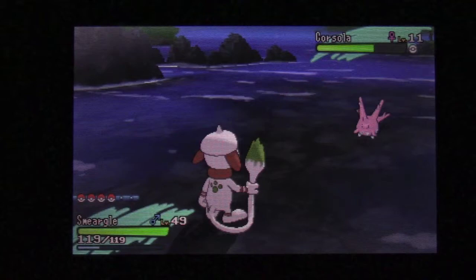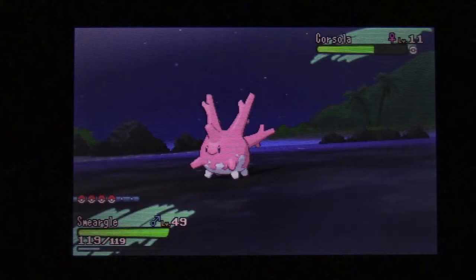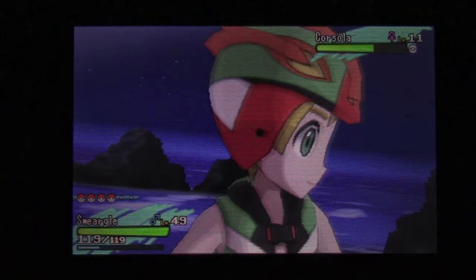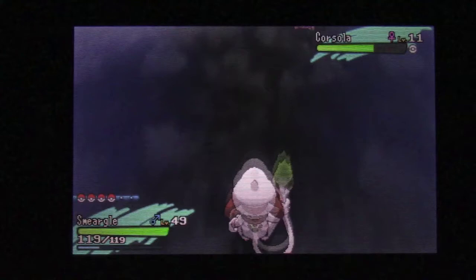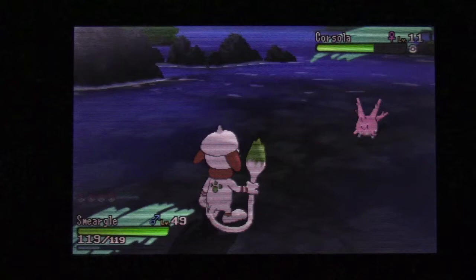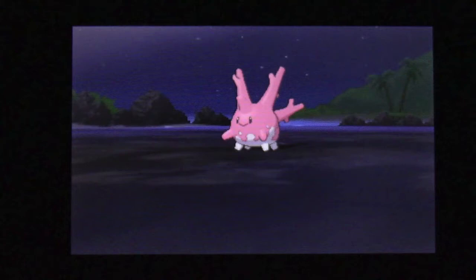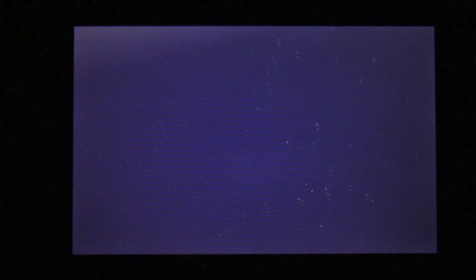When I was first trying to find Marini, I had the worst setup — I was using a Parasect, false swiping Corsola down, and then when I saw Marini I would use Rage Powder so it would only attack me until Corsola recovered, then switch into Exeggutor to Worry Seed and check the ability. Also, it's kind of annoying that Marini can poison Corsola, and if Corsola is poisoned it won't call any SOS. But don't give up, because Corsola knows Refresh, so it will cure its own poison — you just need to keep it alive until it does that, and then the chain will continue.